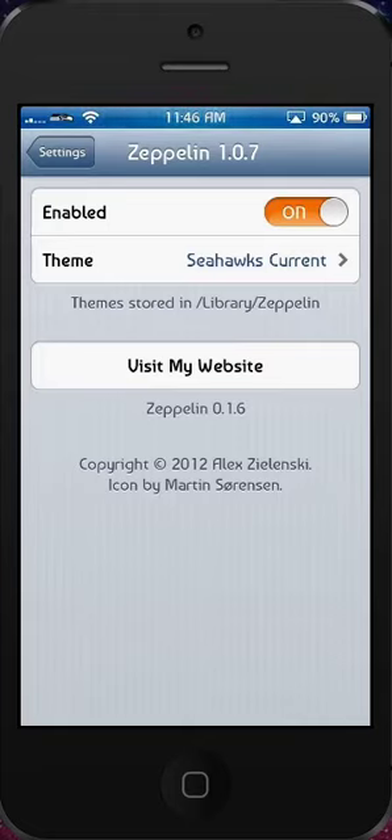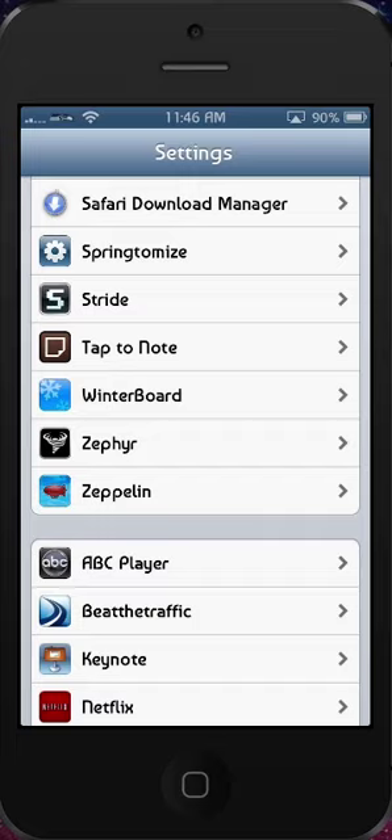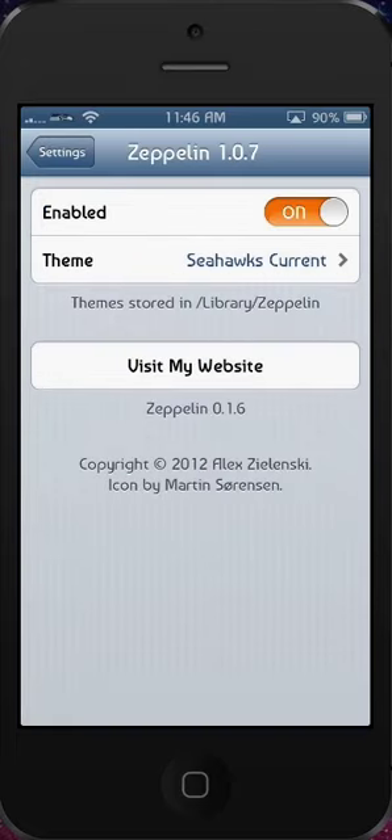Hey guys, what is up? It's SkullFlag44 here. I'm showing you some Seattle Seahawks Zeppelin theme. This is for the Tweak Zeppelin right here. It allows you to change your carrier up top to a custom logo. So I'm going to show you guys the Seahawks themes I made so far.